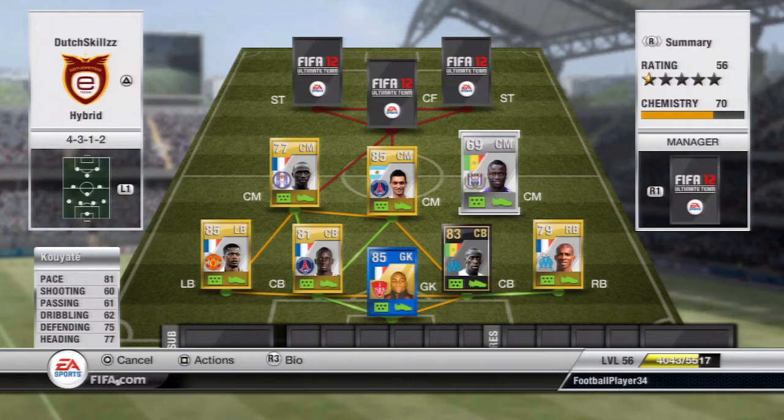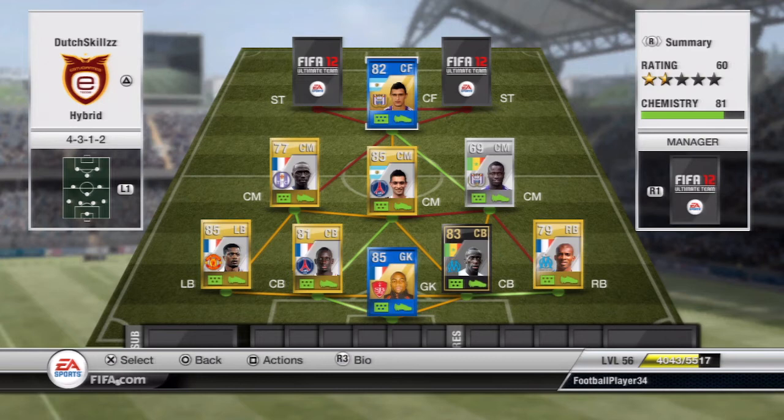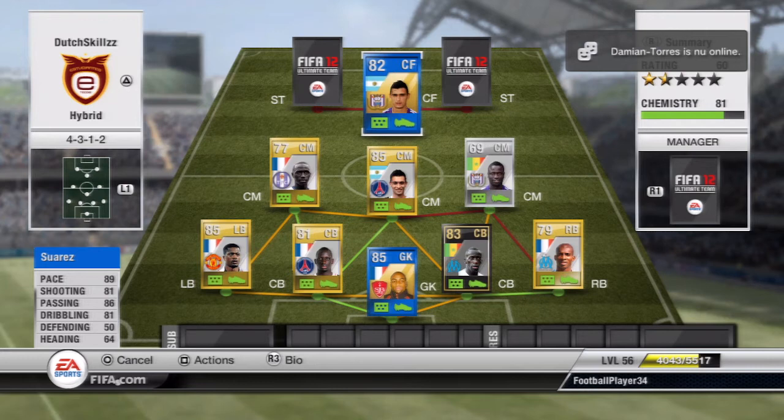Moving on to the center forward, we have the Team of the Season Suarez — the featured player of the squad. Suarez has some amazing stats for a center forward: 89 pace, 81 shooting, 86 passing, and 81 dribbling. He only has three-star skills, which was a bit of a letdown, but he's still a really good player with good pace, good shooting from the edge of the box, and just solid all around.